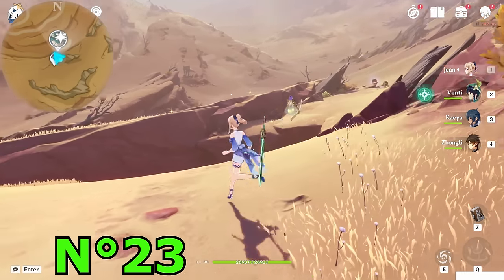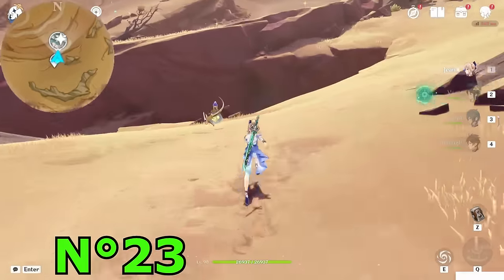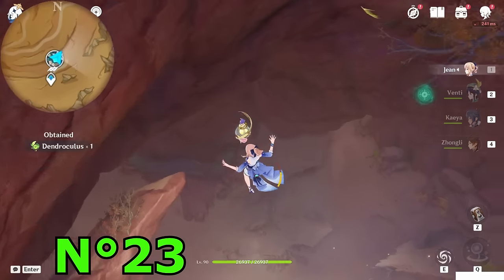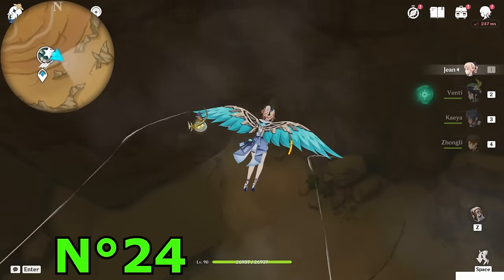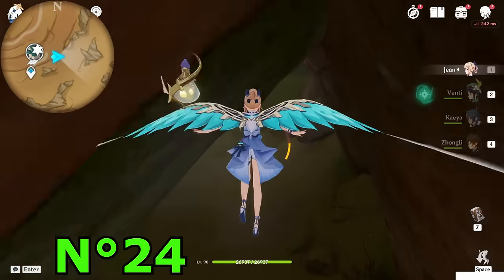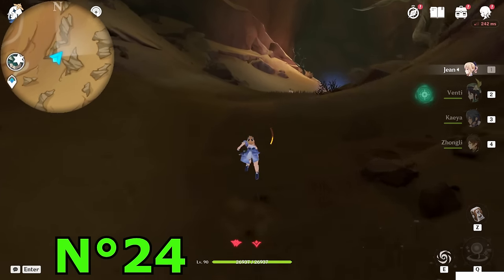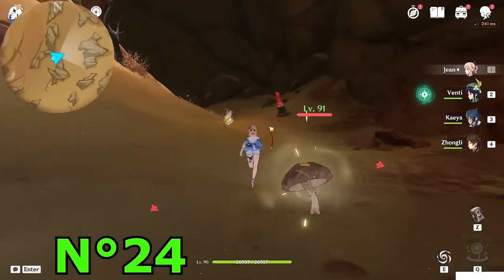Let's continue with the next route. Teleport to this teleport waypoint in front of the second Vanarana and drop down into the cave. This one is really simple — drop down and you will see the Dendroculus in the middle of the air. Get it, and then go toward the tunnel on the east direction — if you can see a Seelie, good; if not, because you already took it, remember it's the tunnel on the east direction. Keep progressing through the tunnel.